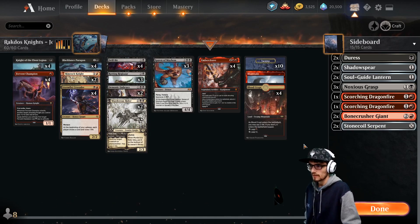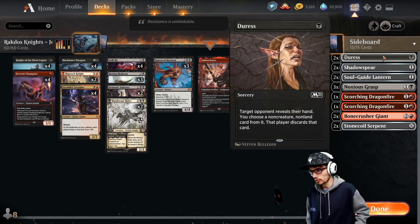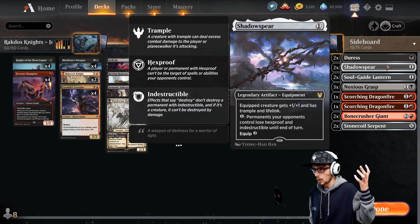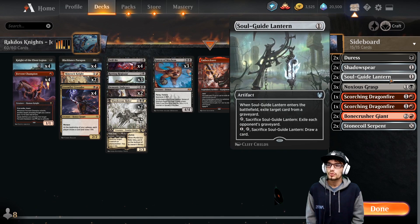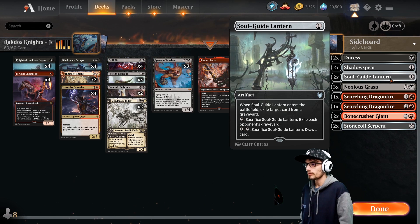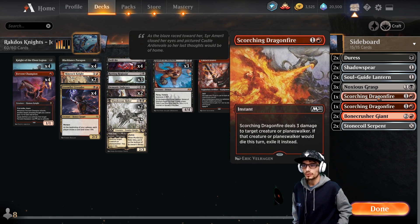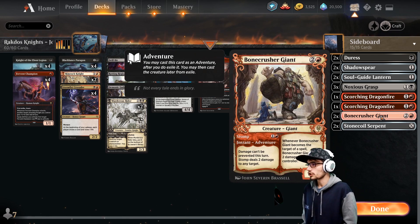We're playing Traditional today so we've got the sideboard incorporated. Two copies of Duress — for one, target opponent reveals their hand, you choose a non-creature non-land card and they discard it. Two Shadow Spears — equipped creature gets +1/+1, has trample and lifelink; we can pay one to have our opponents lose hexproof and indestructible, and equip for two. Soul-Guide Lantern — exile target card from a graveyard, or tap and sacrifice it to exile each opponent's graveyard, or pay one to draw a card. Three Noxious Grasp — destroy target creature or planeswalker that's green or white, gain one life.